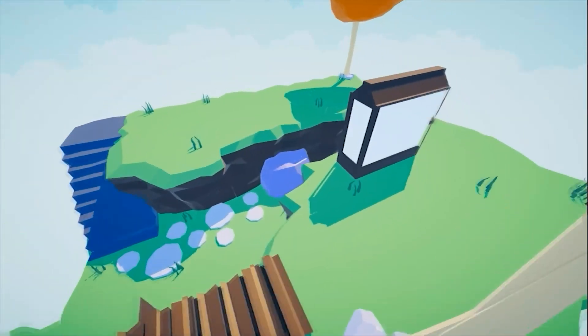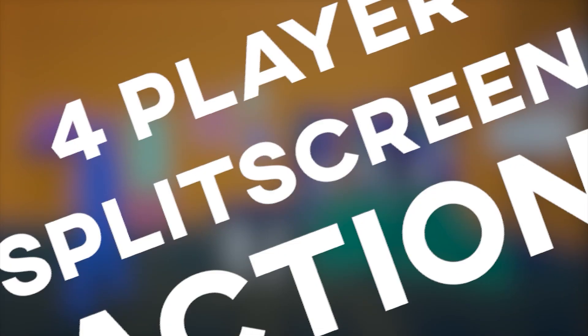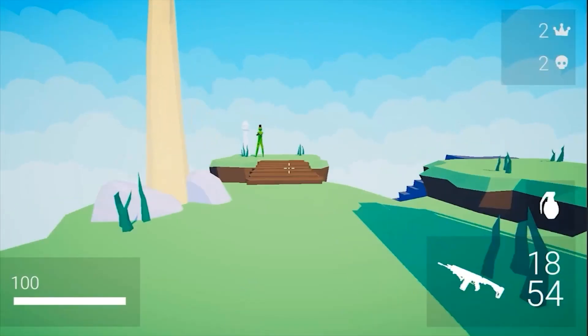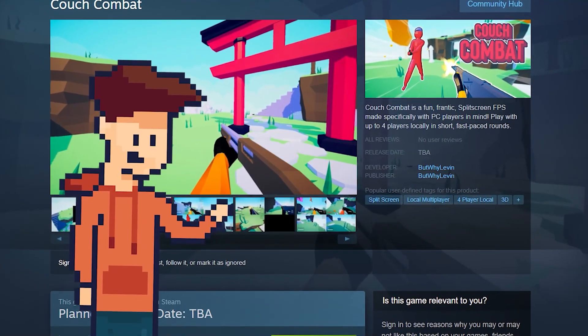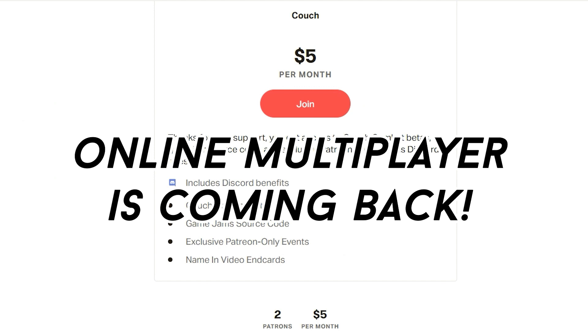I also updated the weapon icons for the new guns. And by the way, if you are interested in the game at all, please wishlist it on Steam. It's going to be releasing a free demo in about two weeks on Steam, and wishlisting it is an easy, free way to support the channel — if you wishlist, Steam will recommend the game to more people, even if you don't actually plan on buying it. You can also support me on Patreon, and if you do, you'll be one of the first people to try out the online multiplayer builds, as that's where I'll upload them first.